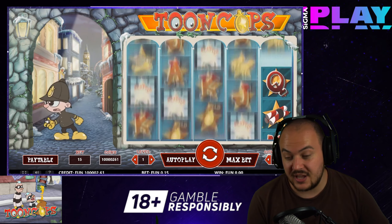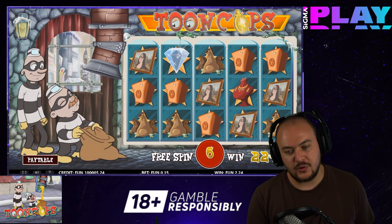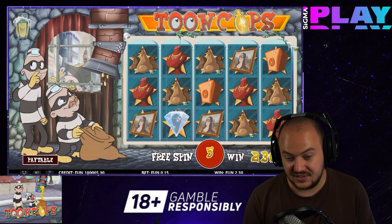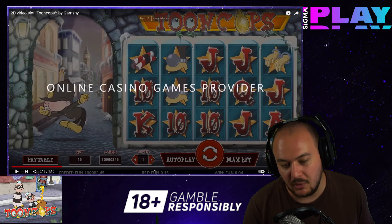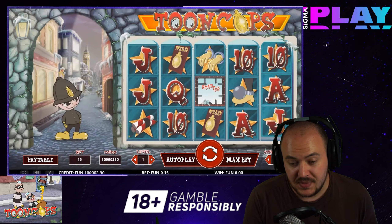The basic symbols in Toon Cops can be separated into two different groups, based on what they portray. The low paying category is made of the high card symbols, which range from 10 to Ace. The payouts provided by these symbols are not quite profitable, but they will keep you in the game for much longer. The 10 and Jack are on the low end of the spectrum, offering 50 and 75 coins respectively.